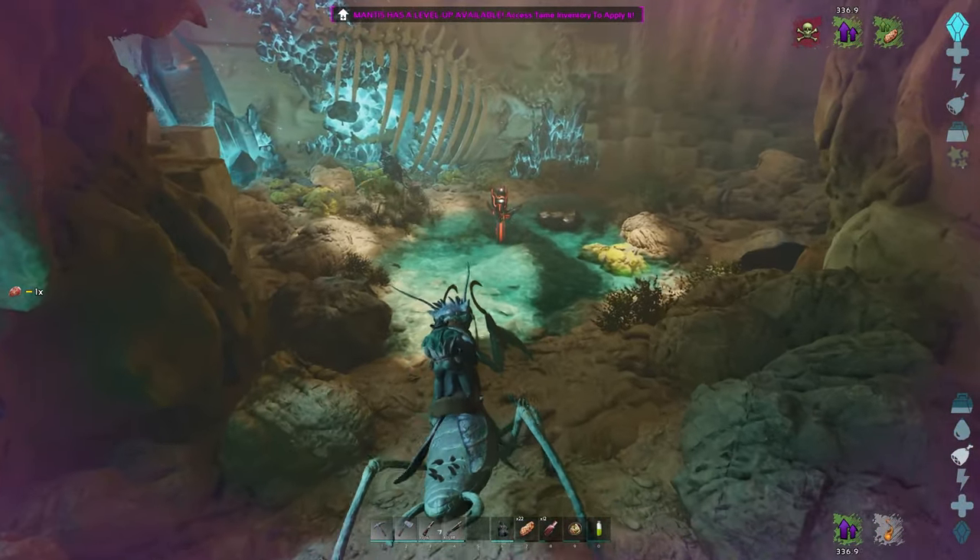There you go — that is the Artifact of the Crag in the Grave of the Tyrant's Cave, up by the blue obelisk. If you want to see any other cave videos, check out the channel — I'll have the other two caves posted at the same time this one gets posted.